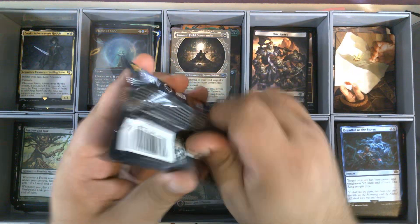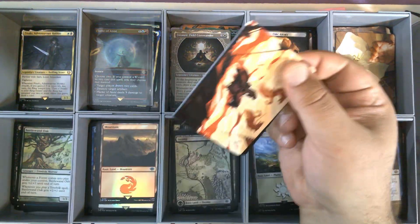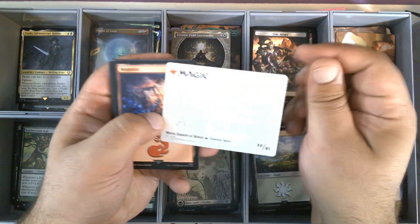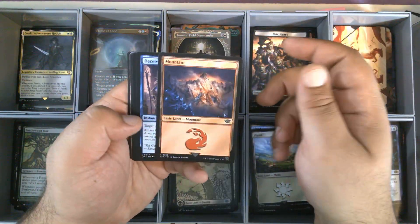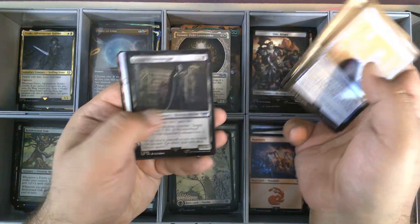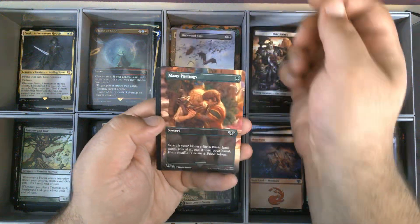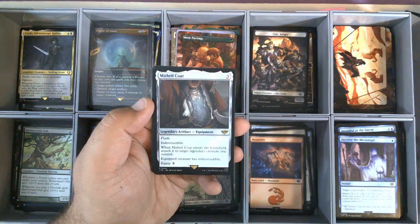Great bundle so far. Pack five. There is Merry, Esquire of Rohan, in the ring frame art. Mountain. Commons and Uncommons. The Borderless Mirkwood Bats — very nice. Followed by a Borderless Many Partings.